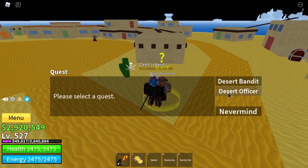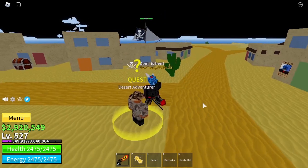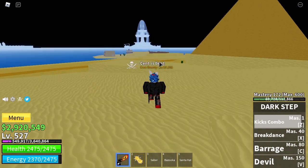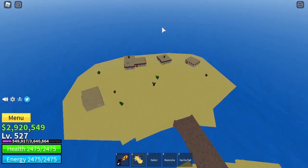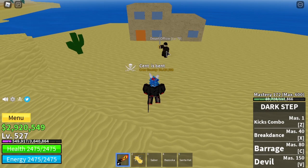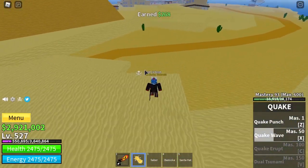Once you are level 75, get the desert officer quest. Come all the way past the pyramid to the desert officers — there are four of them as well, so just beat them up. Once you've beaten them up enough times that you're level 90, I recommend going back to your boat.